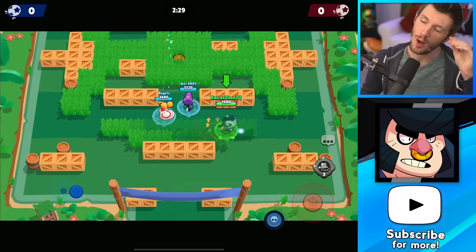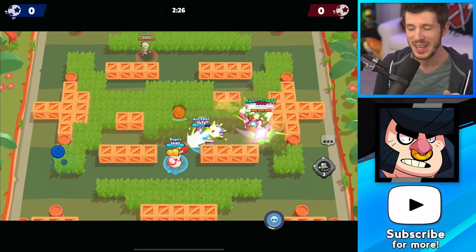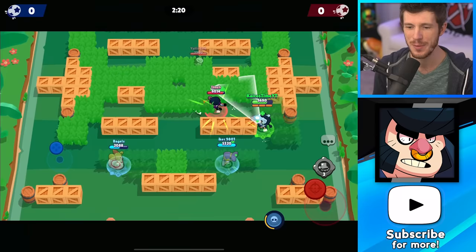Bull starts out really good for new players, but he quickly falls off, especially in the current meta. Most of his damage is dealt point blank, and his super leaves him really vulnerable the entire time he's using it. He's kind of like El Primo, but he's actually harder to use.